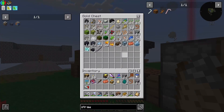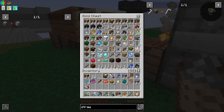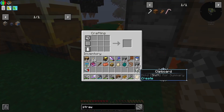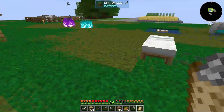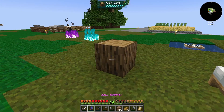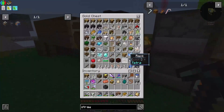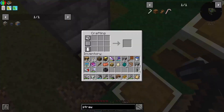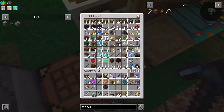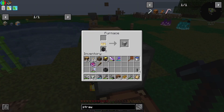We're going to need another andesite casing, a shaft, and a basin — I said bowl but it's a basin. We made a bunch of andesite alloy, we're going to need some wood, some shafts — I think we've still got some around here. Beautiful. Smooth stone is something we do not have, so let's get that crafted. All right, there we go — we've got everything we need.